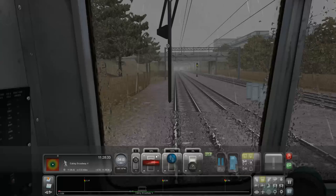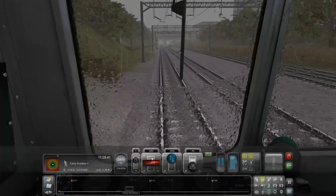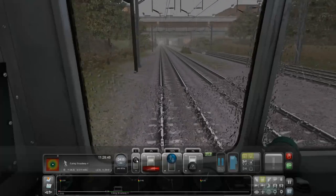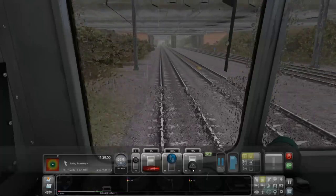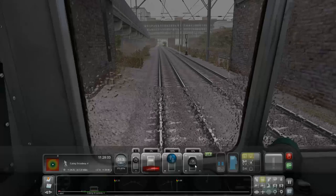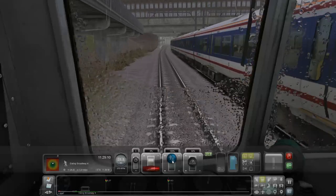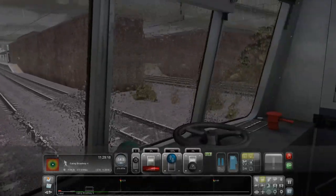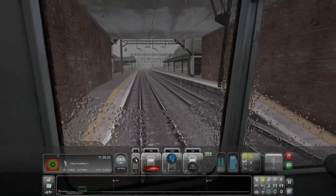We're stopping at Ealing Broadway. This is actually quite a nice looking little train, it does look pretty nice to be fair. Let's see if she'll slow down — not very much. Start applying some brake as you do. Okay that should help. Oh, there's another train — hello! Alright, we can take the brake off a bit now otherwise we're going to come to a stop. Wow, look at this station — looks kind of cool. We're cruising in. I think we can go down gears.